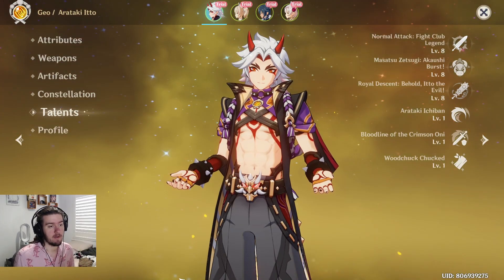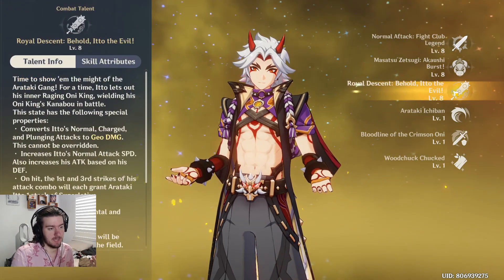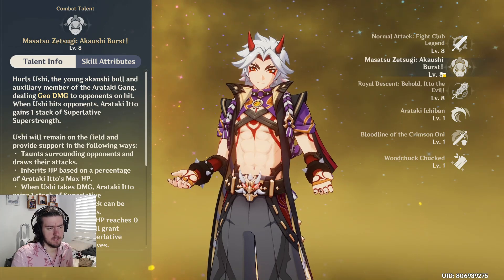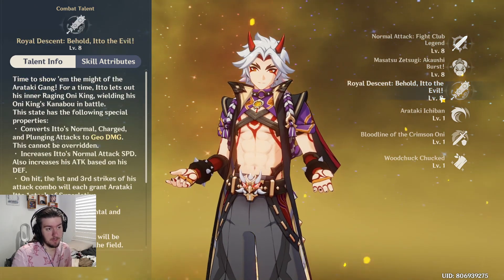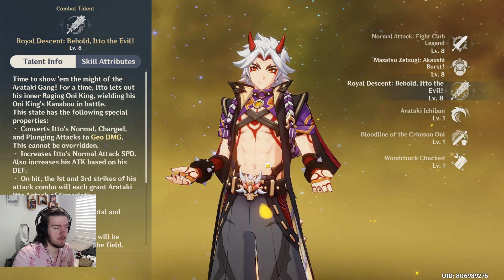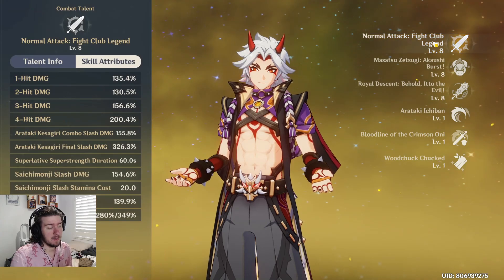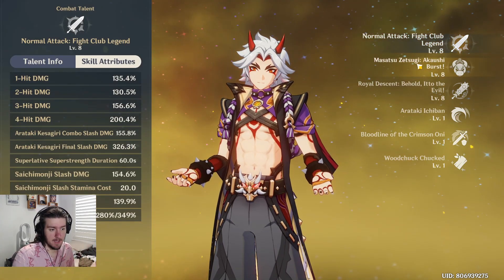For talent priority, it's essentially a competition between his normal attack and his elemental burst. You don't really want to level his elemental skill first — it's not the best part of his kit. I'd recommend his elemental burst first since it's a raw damage boost, but his normal attack is equally good so definitely level that one as well.